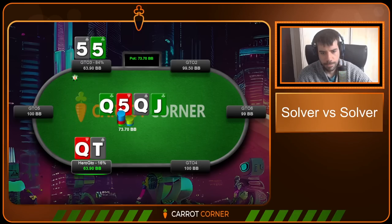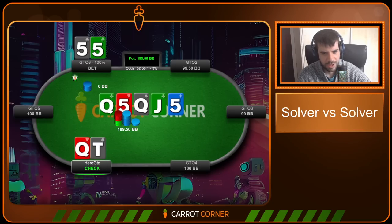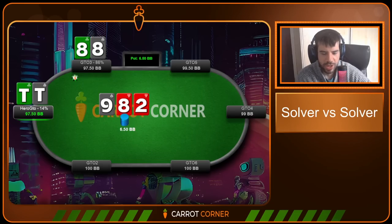We call, which seems normal, then check to the aggressor who jams the turn leaving six BBs behind — effectively all-in. We call. You'd think we'd be raising the turn; I'll report this back as a possible algorithm issue. But calling off the rest seems fine. Villain hits quad fives on the river — brutal cooler. Now another cold-call spot: pocket tens against pocket eights, GTO3 cold-calling again on the button.